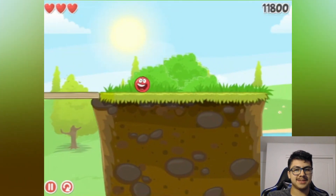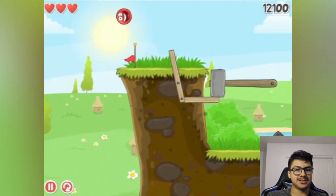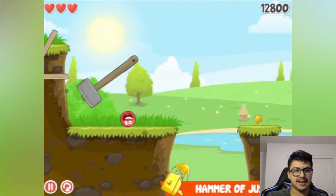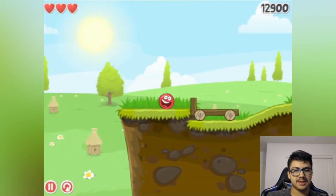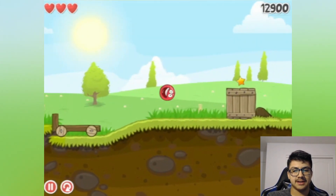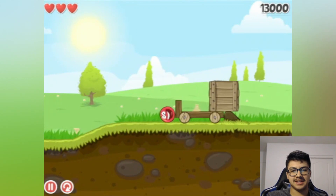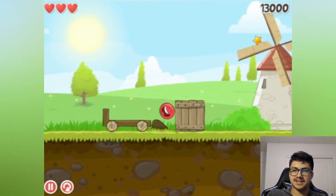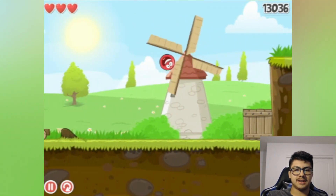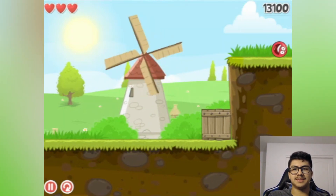Bop bop, double bop — get that star! That's some nice ball control. I move this, he gets yeeted off the side. Now I need to figure out — I move right here, then I move the box on top of it. I move the car over there, the box goes over here. I go on top of the windmill, get the star, jump from the windmill — boom, easy level!